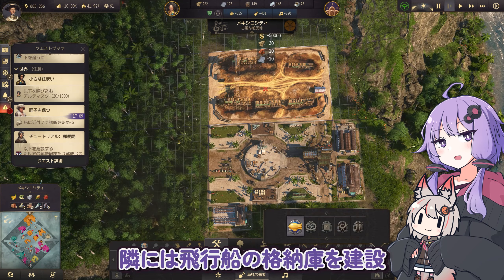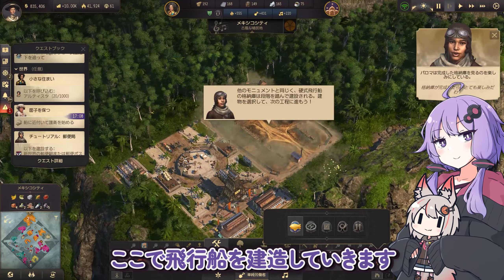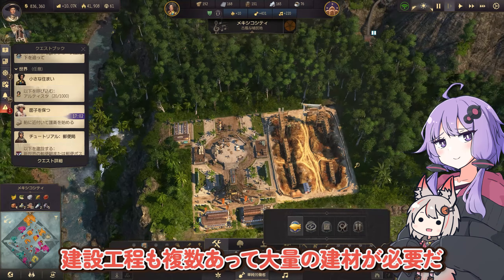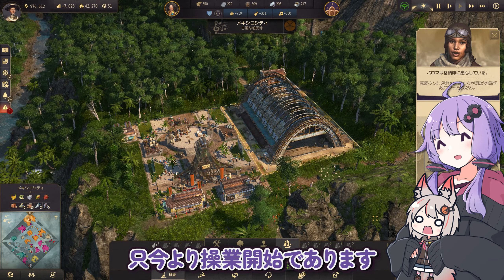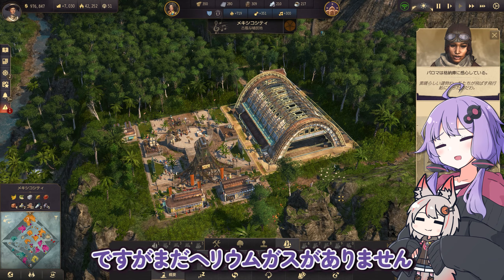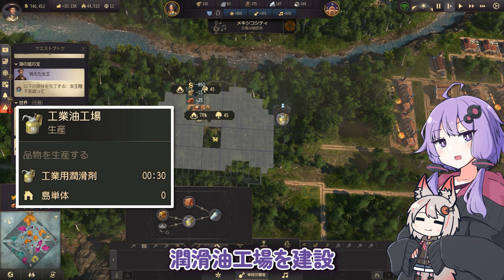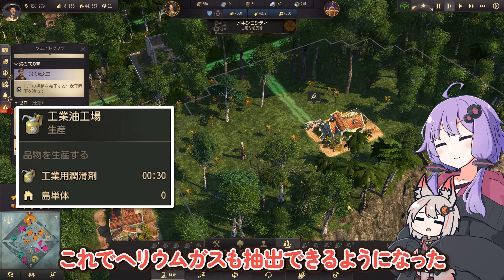これで労働者不足にもさようならできるかな。通勤が飛行船とは豪華だね。隣には飛行船の格納庫を建設。ここで飛行船を建造していきます。建設工程も複数あって大量の建材が必要だ。ただいまより創業開始であります。めでたい。ですが、まだヘリウムガスがありません。小石の生産輸送量が安定してきたので、潤滑油工場を建設。これでヘリウムガスも抽出できるようになった。